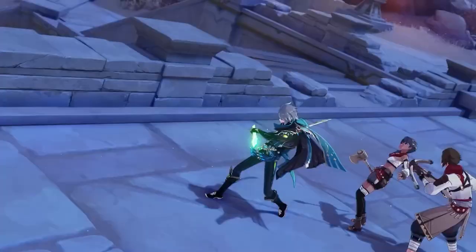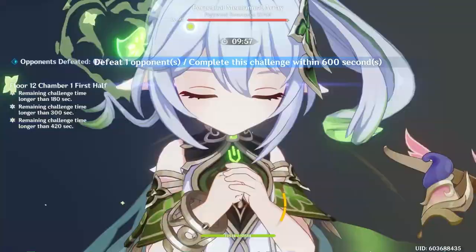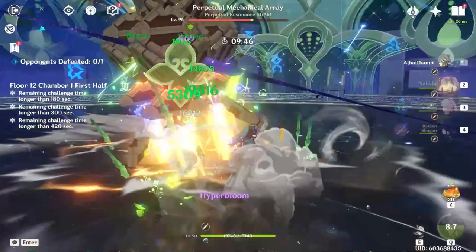Since his appearance, Al-Haytham has been a highly anticipated character within the Genshin community. The Academia Scribe's cool and mysterious nature left players curious not only about his background, but also about his potential as a playable character. With his release, Al-Haytham proves to be a strong on-field Dendro character. He deals significant personal damage and maintains high Dendro application, allowing him to fill many niches in Dendro teams. This video will inform you of Al-Haytham's build and playstyle, as well as his value to your account before you wish.